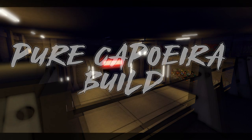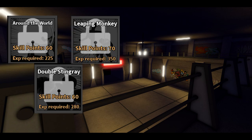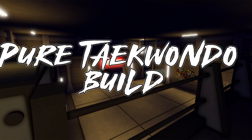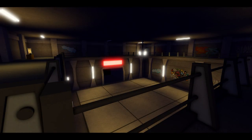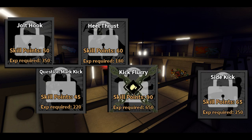Capoeira is generally recommended as a hybrid with other skills, but if you want to do a pure build, take around the world, double stingray, leaping monkey, party table, sidekick, and dragon claw. For Kickboxing, take spin kick, question mark kick, heel thrust, kick flurry, sidekick, and jolt hook. Substitute as necessary — swap jolt for raging blow or swap both sidekick and jolt hook for Mikazuchi skills.